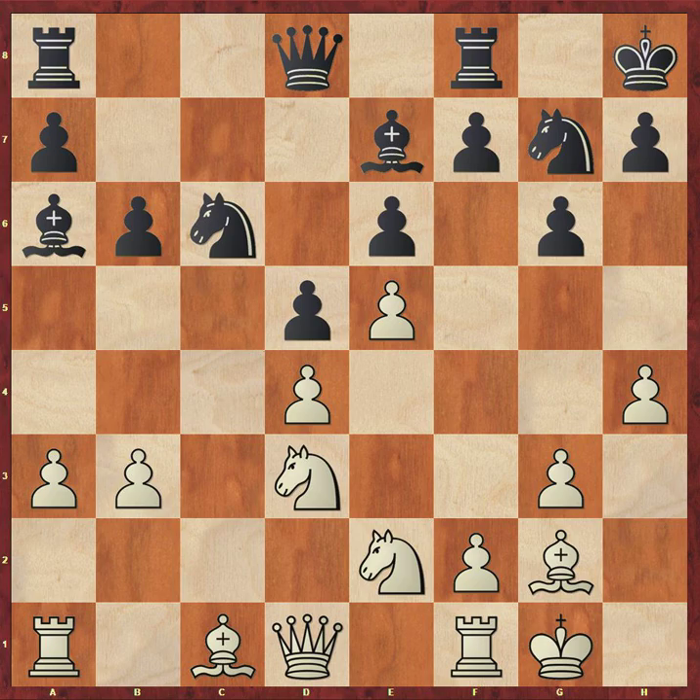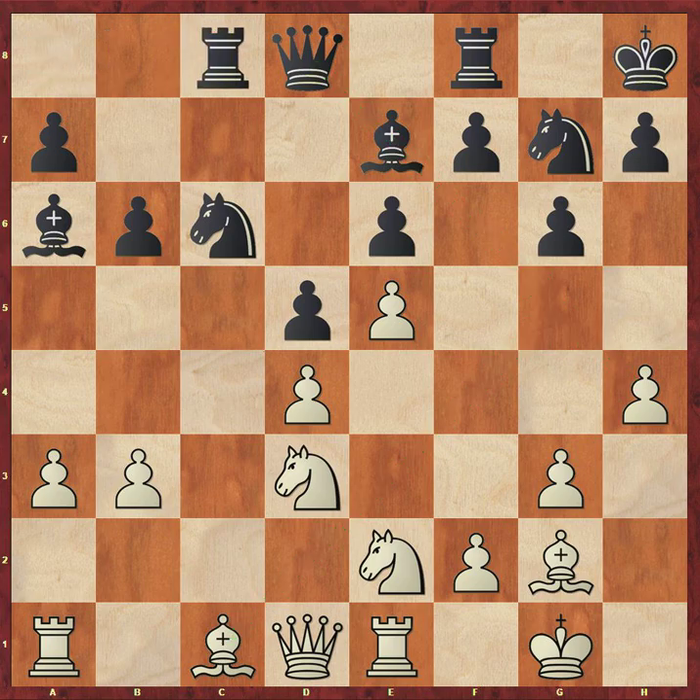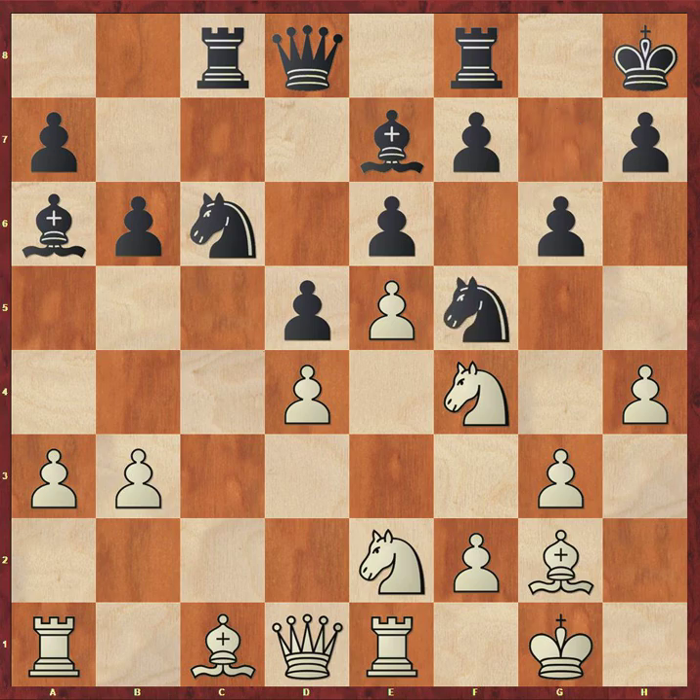King to h8, rook to e1 — right now bishop to g5, black will just take it and then take with the queen, winning a pawn. Rook to c8, knight df4, and now knight to f5, and black is putting some pressure on this d4 pawn, which does seem to be a little bit weak. Just like Stockfish did before, AlphaZero looks at its position — this bishop is not the best piece, this knight is a strong piece — so it plays bishop to h3, trading off the bad piece for the good piece.